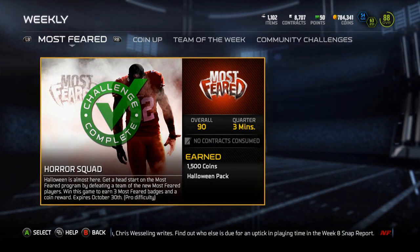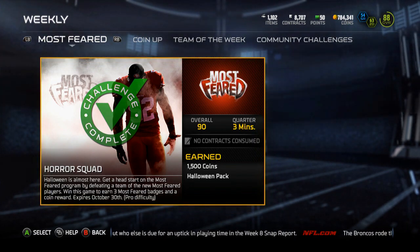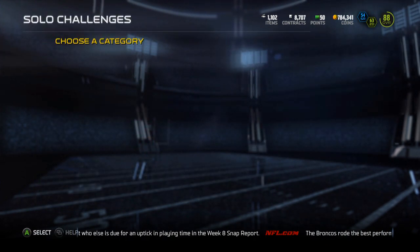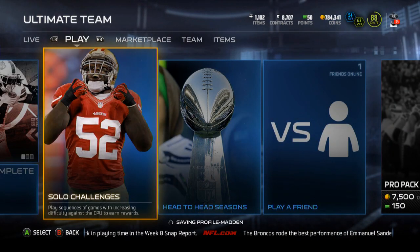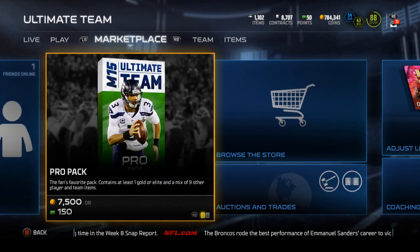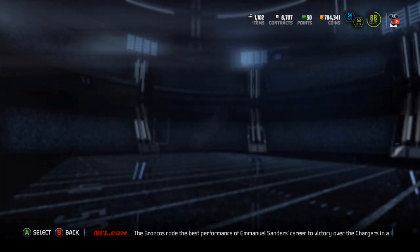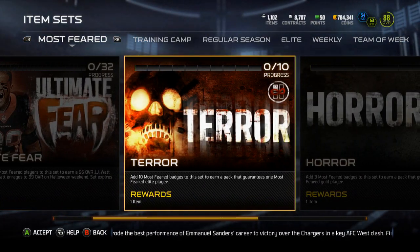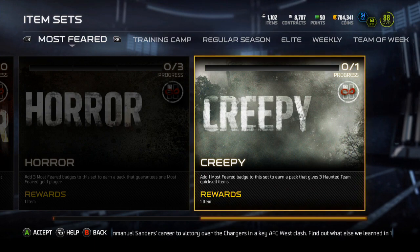It's the Most Feared solo — it's a 90 overall team but it's on Pro difficulty. I had no problems beating it; I beat it 28 to 7. The only reason they scored is because I blew a coverage while usering — I sneezed and blew the coverage — and Steve Smith went the distance.